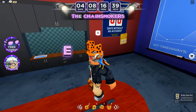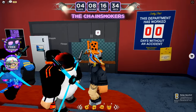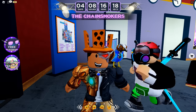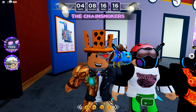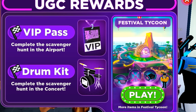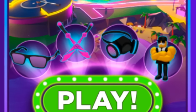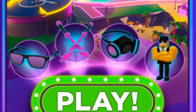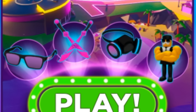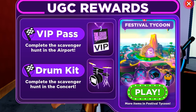Turn around and head into the conference room for the final letter — another E. Once you collect that, at the bottom right you will get the earned VIP pass award, meaning the VIP pass is now in your avatar. There are also more free items available in the Festival Tycoon: neon shades, a sword pack for your back, a gas mask for your face, and a mascot for your shoulder — that's four free items in the second game.